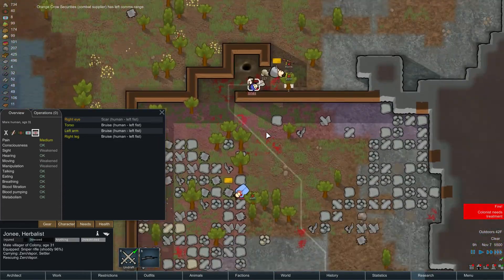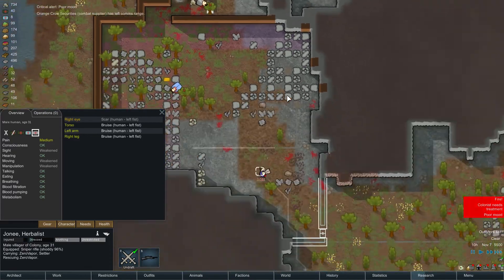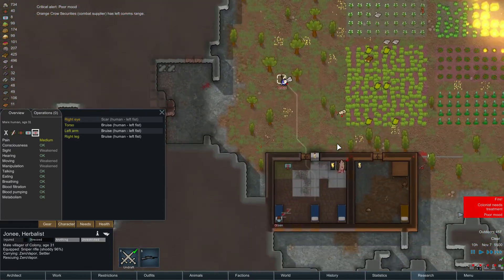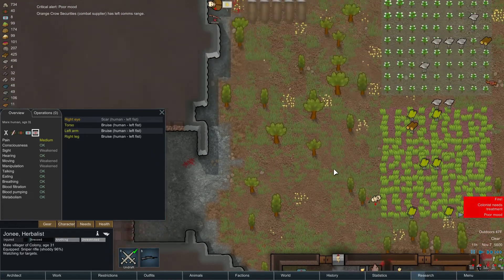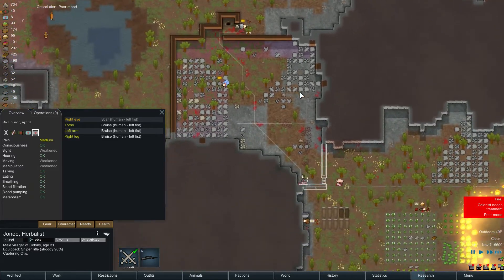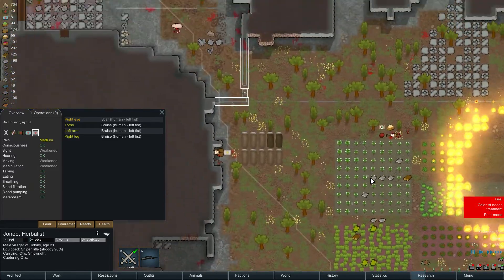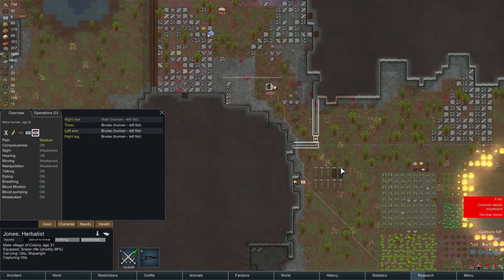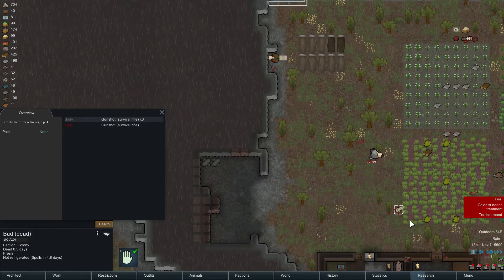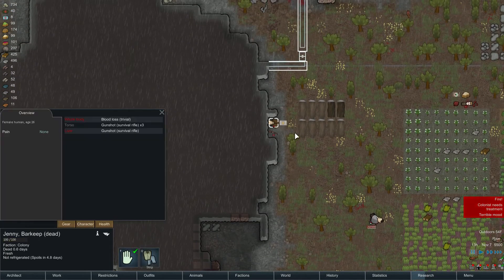Oh my god. This colony is not long for this world, I don't think. The pig is sleeping in the animal bed now that it's free. Grab Otis — capture him. We'll worry about our dead later. For now I'm going to set these guys to not be touched.